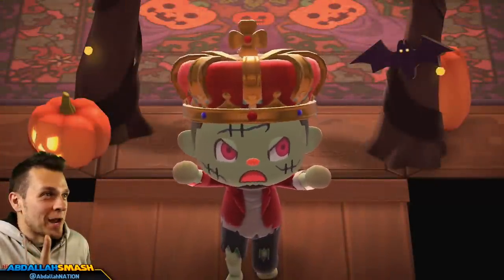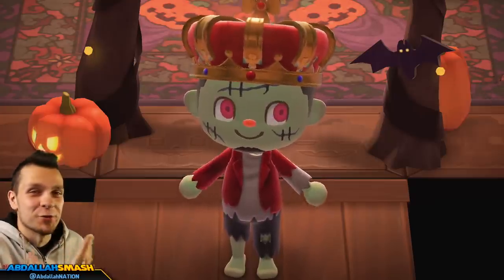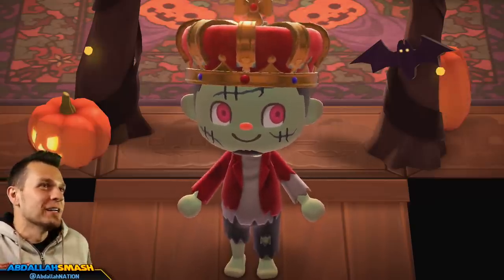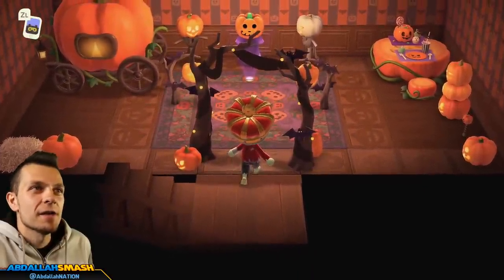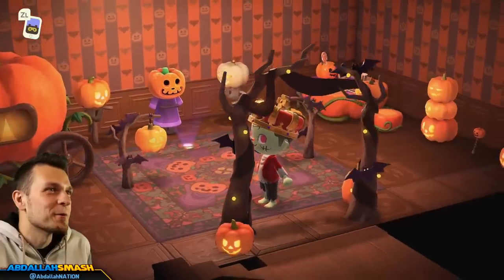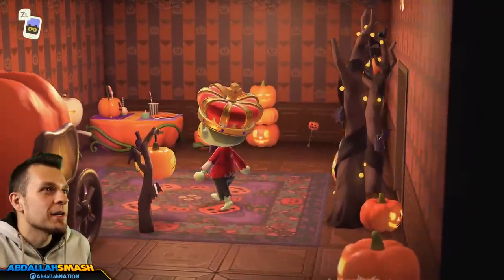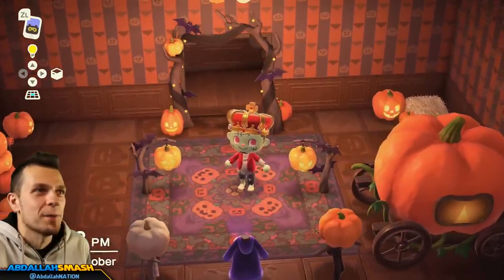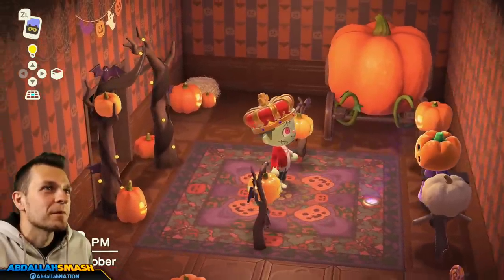Ladies and gents, are you ready for the grand reveal? I'm very proud of how this turned out and I hope you guys use some of these design aesthetics in your houses. Here we go — all of these spooky items are inside the house, and I even left the cockroach in there because it really fits the ominous mood. I also sprinkled in two extra items that aren't necessarily part of the pumpkin or spooky set, which we'll cover how to get in another episode.